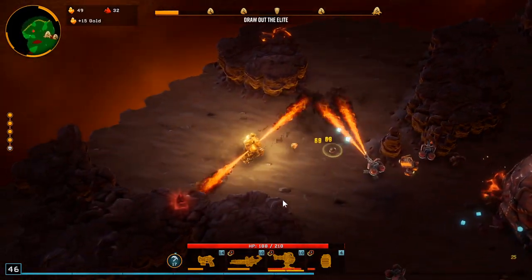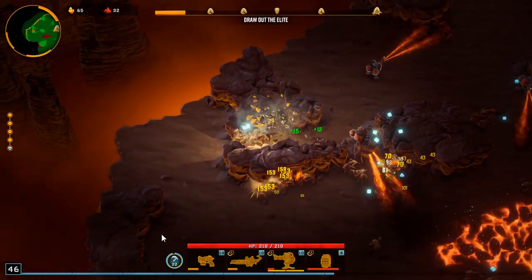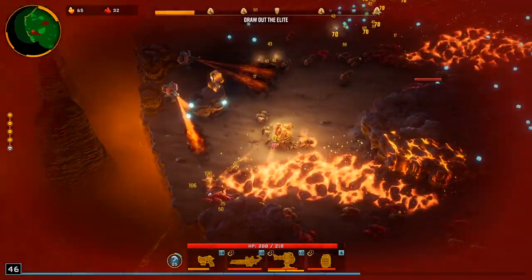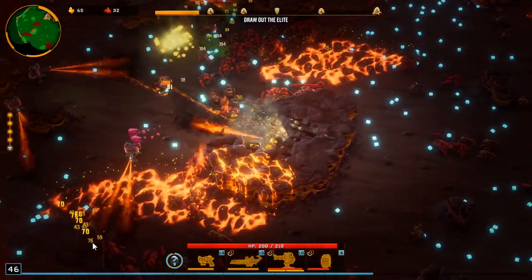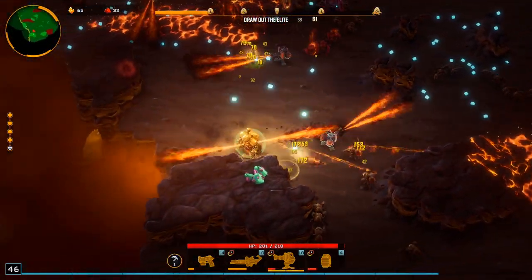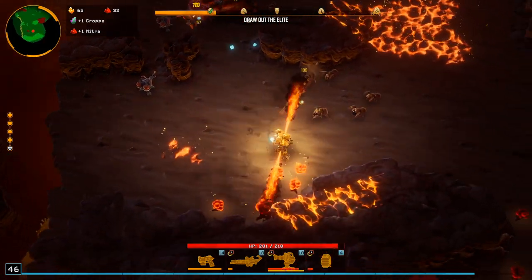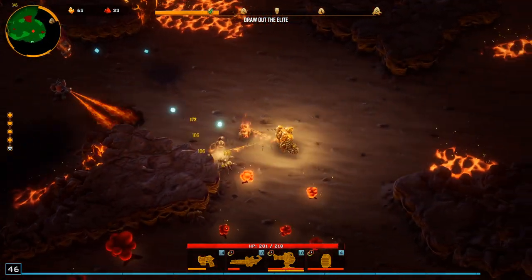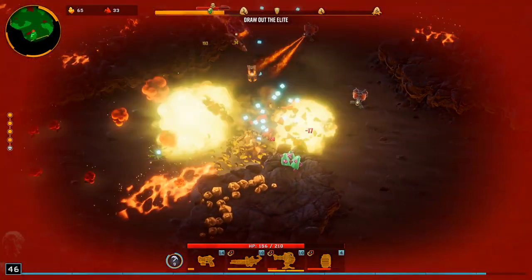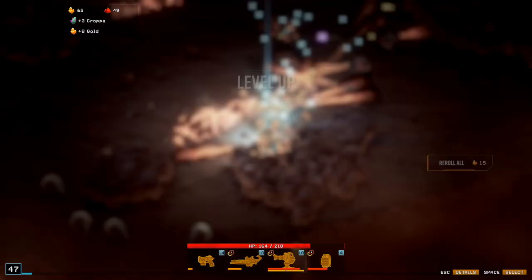Let's come down here, heal a little bit. Let's mine all this away — we're already up to 65. Pretty good, there's more red sugar there. My only worry is getting one-shot by the boss because that's what happened the last time we ran Magma Core. Lots of nitra and gold here — getting nitra doesn't really matter that much, gold will help us with damage.